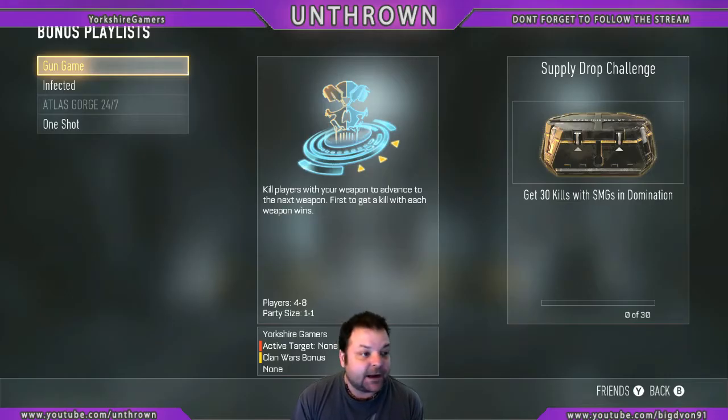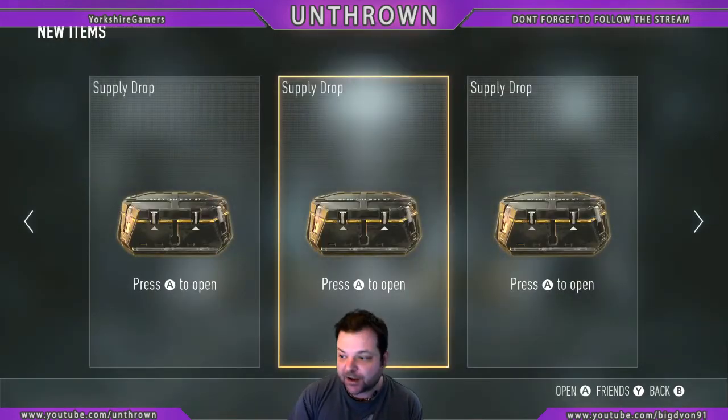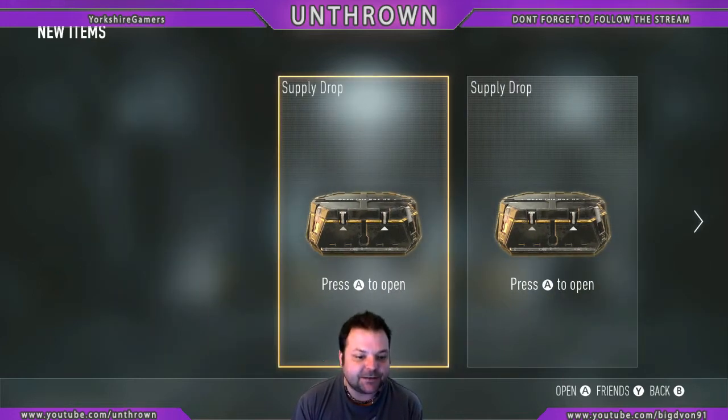Well, I have three lovely supply drops here ready to open. We are on the hunt now for elite weapons and we're going to keep them. I know on the last two supply drop openings that I did, I said that I was going to delete all the weapons, but nah, fuck that. I'm going to keep everything, because it would be silly not to really, wouldn't it? So anyway, let's see what's in the first one.